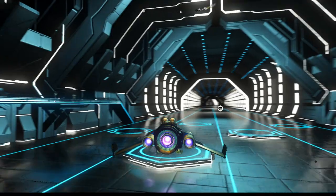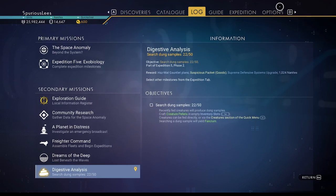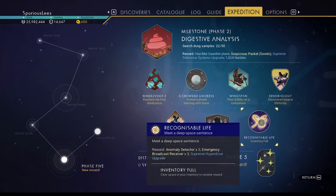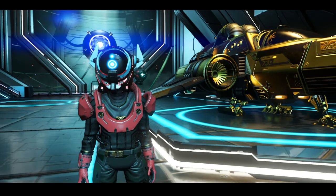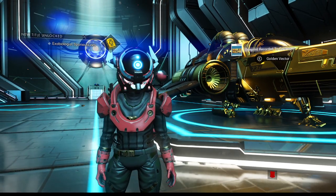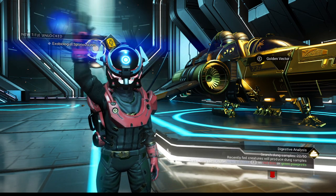We got one more expedition episode coming in theory - fingers crossed. Let's get out of our ship and collect that phase five reward. Inventory's full - okay, we can collect the phase five reward there we go. Phase five all done! We'll come back next time with a cleaner inventory and ready to collect some poop into it. But until next time everybody, have a good time!